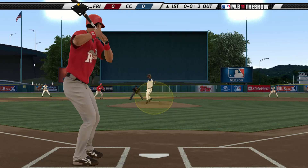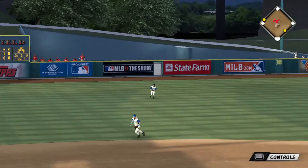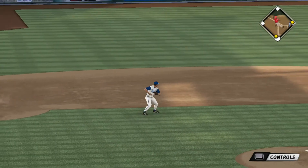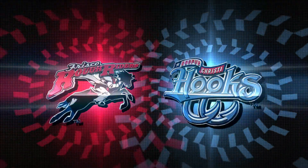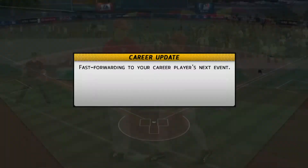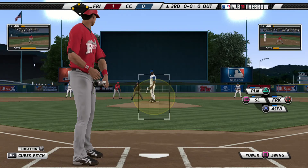A ball hit hard towards the hole and that's through into left, a base hit, and the run is in to score to make this a one-nothing ball game. He finds a pitch to his liking and gets on the board early by driving in the game's first run. JJ Medina will take his cuts now.